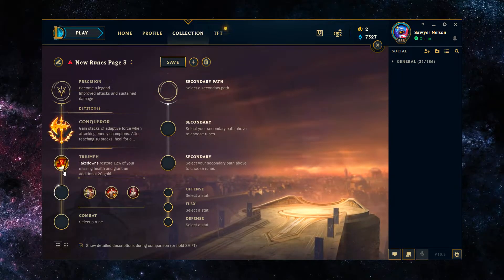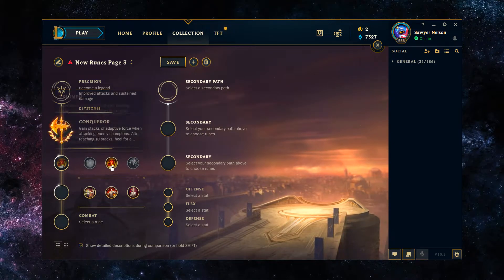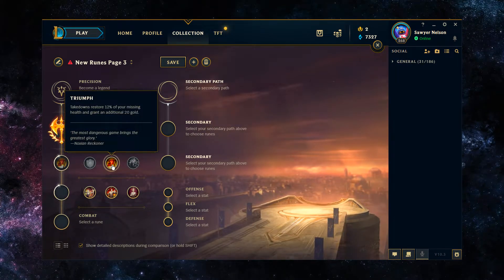For the second rune, it's going to be Triumph. Takedowns restore a total percent of your missing health and grant you an additional 20 gold. It just helps you stay alive in fights, whether you're mounted or unmounted. The additional 20 gold is icing on the cake. With most bruiser champions, you're spending your health as a resource, especially in 2v2s and 5v5s, so having more health to play with means you can get better positions in fights and therefore be more useful.